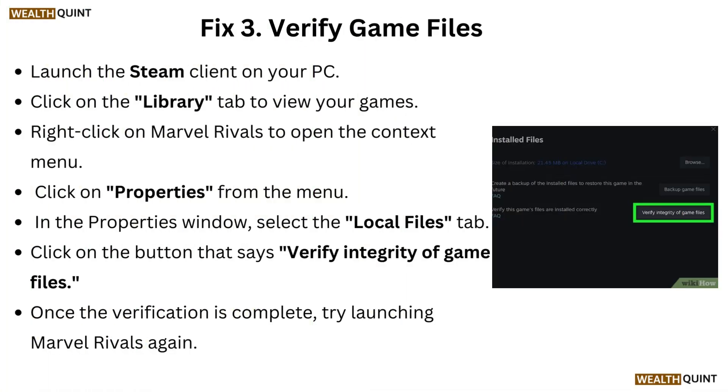Fix 3: Verify game files. Launch the Steam client on your PC and click on the Library tab to view your games. Right-click on Marvel Rivals to open the context menu and click on Properties. In the Properties window, select the Local Files tab and click on the button that says Verify Integrity of Game Files. Once the verification is complete, try launching Marvel Rivals again.